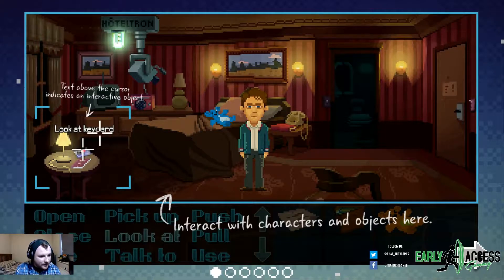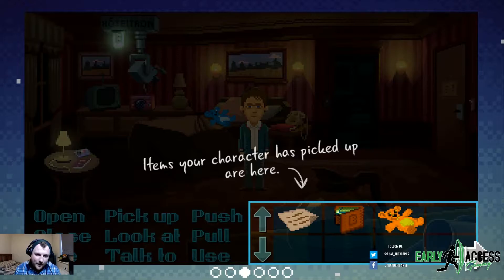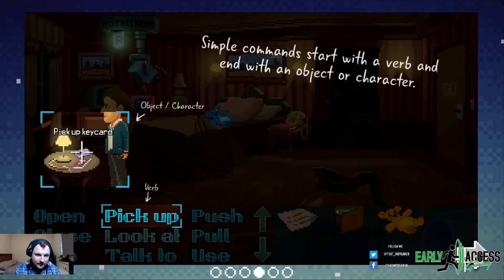Interact with object — text above the cursor indicates an interactive object, so look at keycard. Interact with characters and objects here. Give commands to your characters by selecting verbs. It's so weird to have the verb table back. I don't remember the last game I genuinely played that had a verb table. Items your character has picked up are here. Simple commands start with a verb and end with an object or character — we know English, we can make sentences.